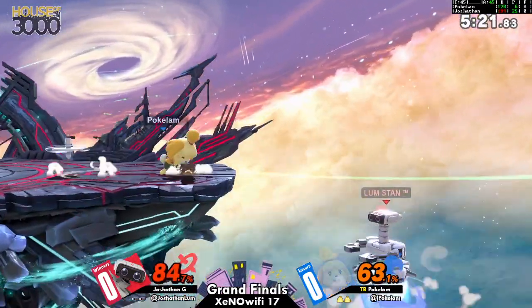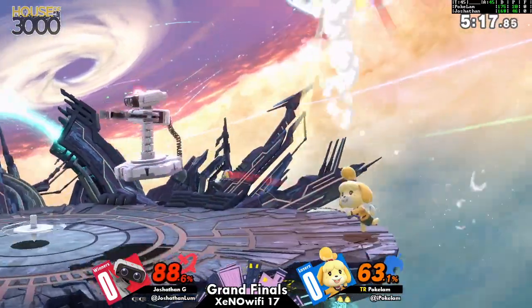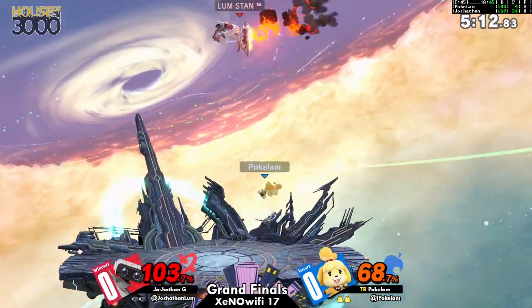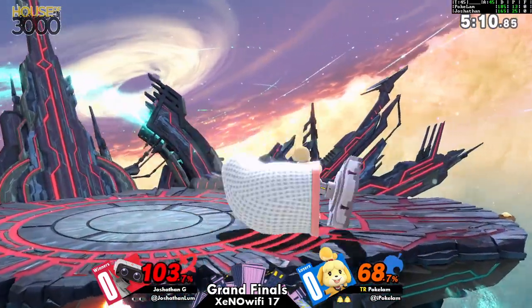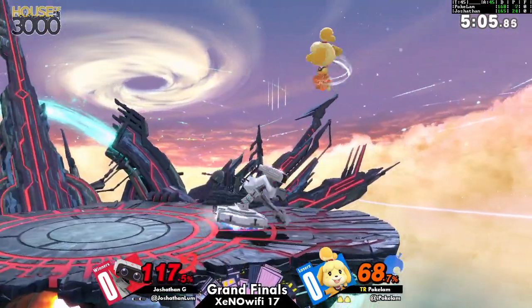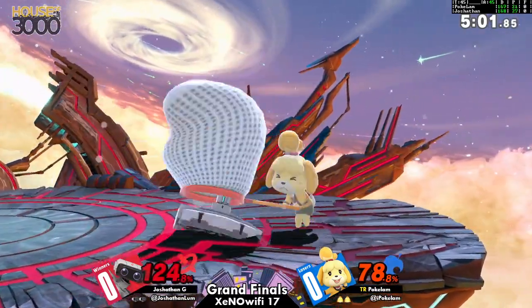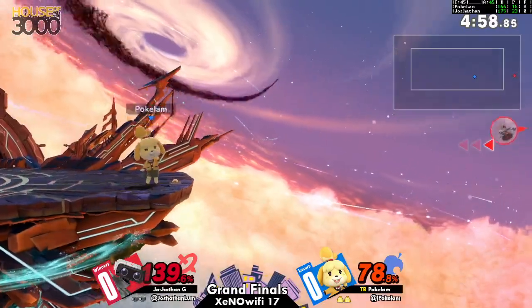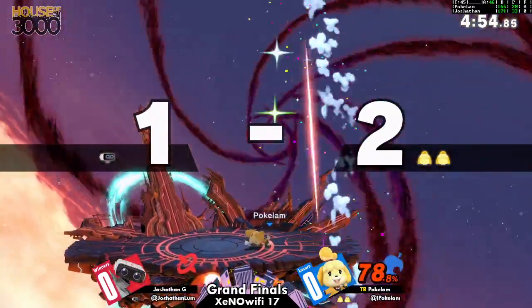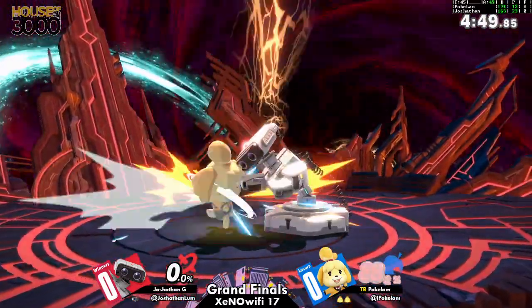Whether they mash out or not, or where they DI it. Oh, that's good! I do like the punish on the retreating air dodge. Very good. It's good on Josh using the quick laser instead of the full laser, because the full laser is easy to pocket. But the quick laser is a quick frag — I feel like it's unreactable. It's definitely hard to react to, especially when your opponent's on stage.